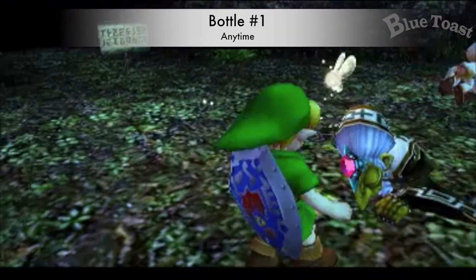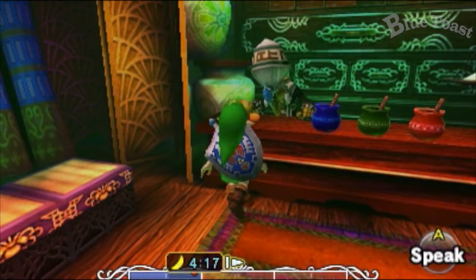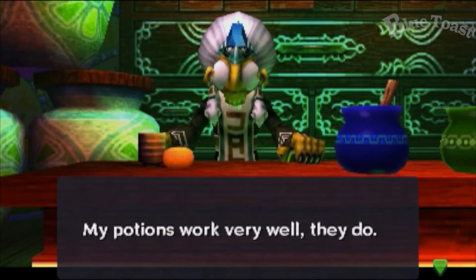We're collecting all the bottles. The first bottle will be found in the Southern Swamp. Head to the Forest Labyrinth and find Koume. Return to Kotake and she will give you a bottle.